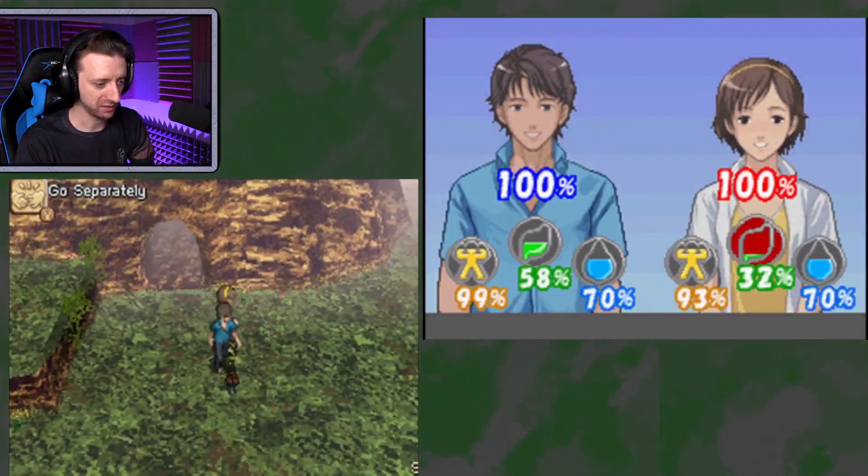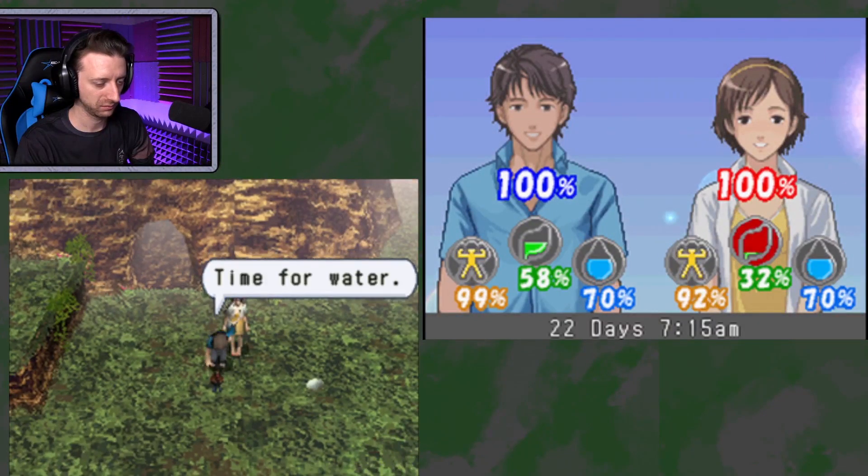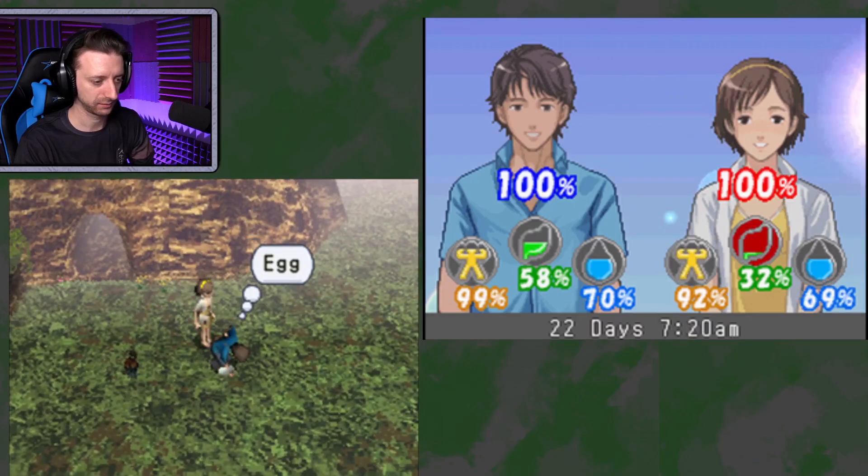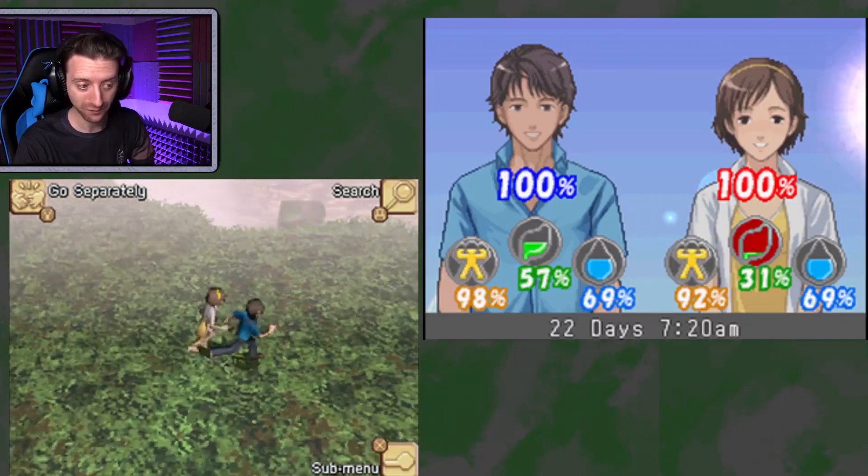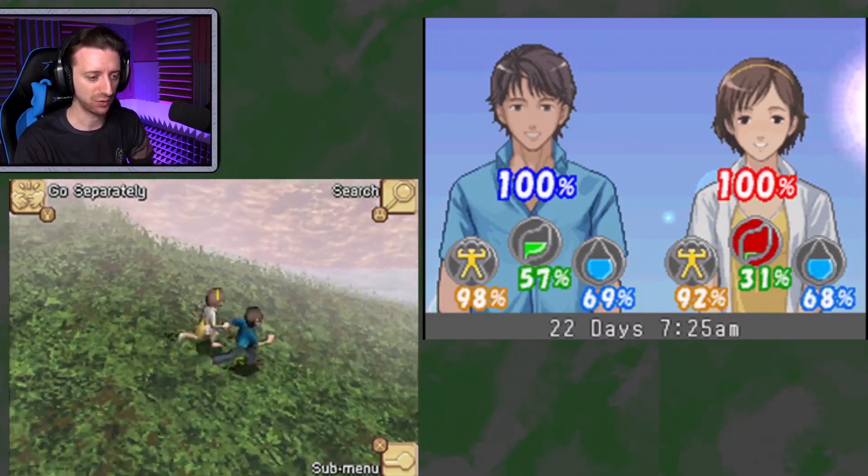I'll make us a nice breakfast before we go. I'll lead her to some water, water the chimkin. Oh, it drops an egg when I do that. Sick. At some point we're going to have an awesome breakfast.